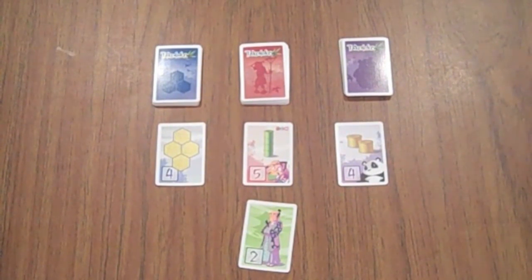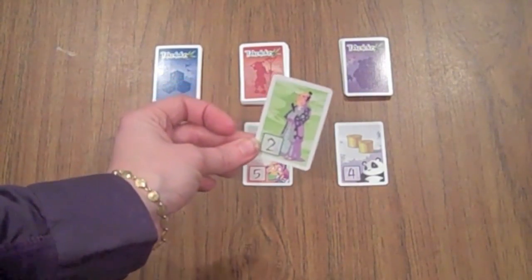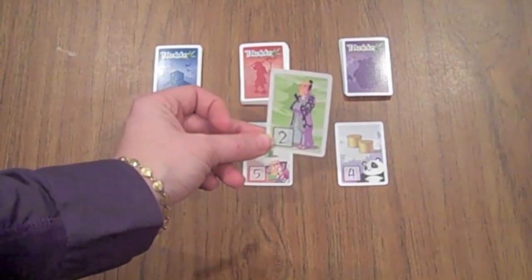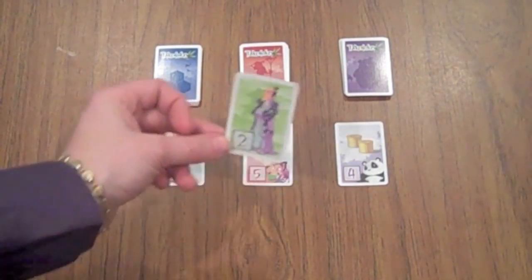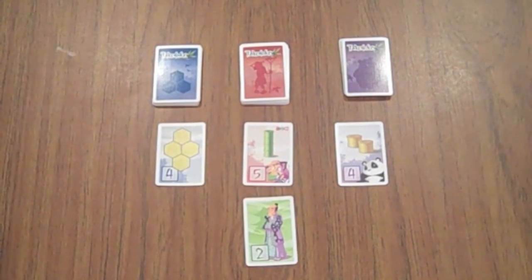The game ends when a player achieves a certain number of objective cards, which differs depending on how many players you have. In a two-player game, when a person acquires their ninth objective and places it face up on the table, that person is awarded the emperor card, which signals the end of the game and is worth two points. Everyone else gets one more turn — one more chance to collect points — and then you tally up the points to find the winner.